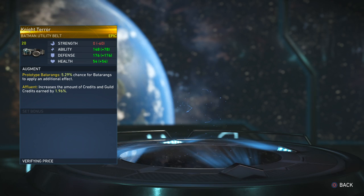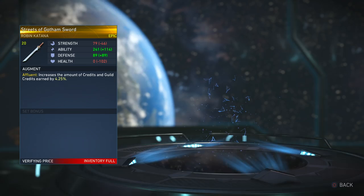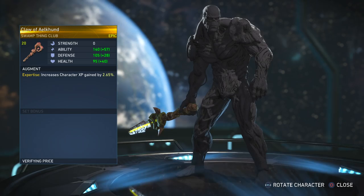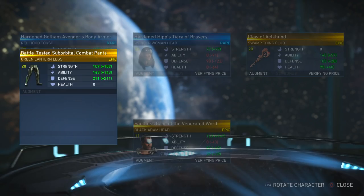Batman utility belt — pretty plain and simple. Robin sword; I have a lot of Robin swords and a lot of swinging clubs as well. Nice blade. No cape, no cape, no cape. I think I have both of the no-cape Black Adam gear sets, so I don't really need a third unless there actually is a third. I don't need a repeat though.